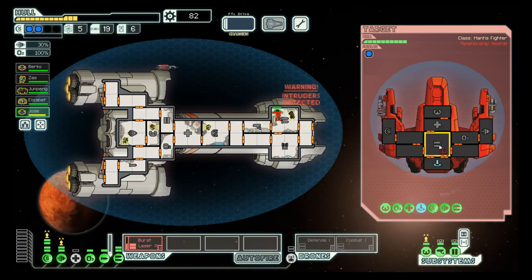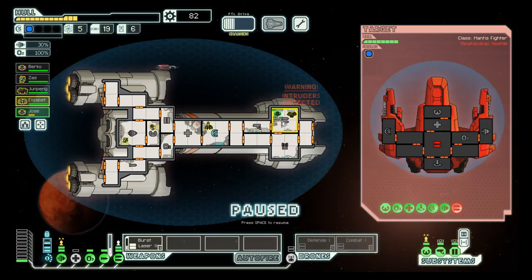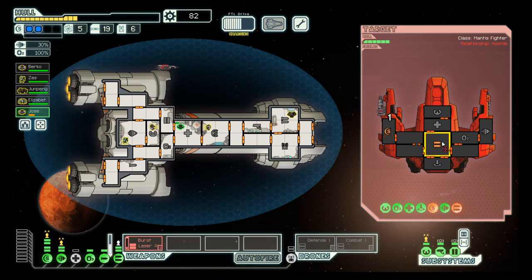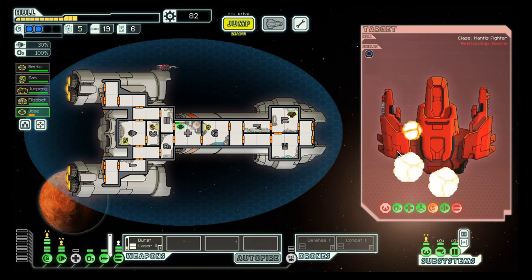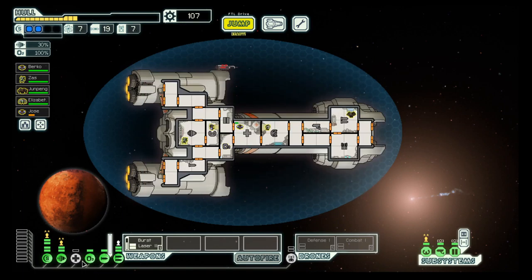Here we have a raid party and we have to keep a close watch on our health because Mantis are hitting pretty hard. But their weapons are down — both of them — and shields are down. Mantis are not that fast when it comes to repairing, so there is a positive side to that. And they are gone.